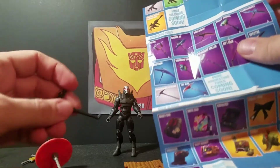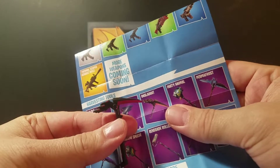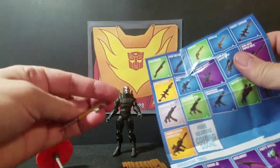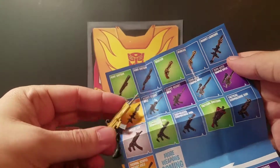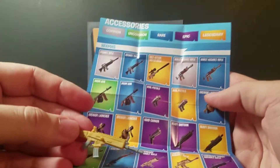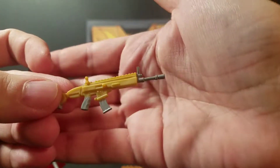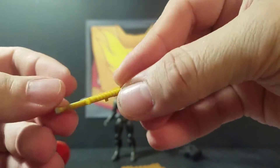He also comes with his pickaxe, which is the Onslaught pickaxe. This is black and red, and that's all that is. He comes with a gun. This is his gun, and it is — I believe it's the Legendary Assault Rifle. It is brownish, orangish, and gray. And that is the gun.